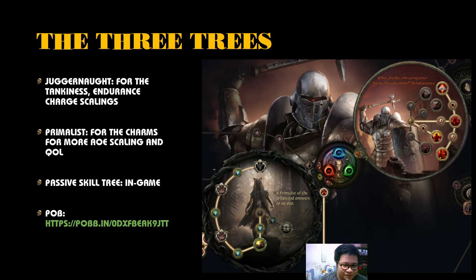First, the ascendancy: we chose Juggernaut. We take all the endurance charge nodes and then Unbreakable as our last ascendancy point. These provide us with a lot of defensive layers and some AOE scaling with endurance charges. It also gives us permanent uptime of full endurance charges. Currently I'm using the Ralakesh boots, but I also have a pair of Death's Door with a plus-one endurance charge implicit corrupted, so I can technically have 11 endurance charges.